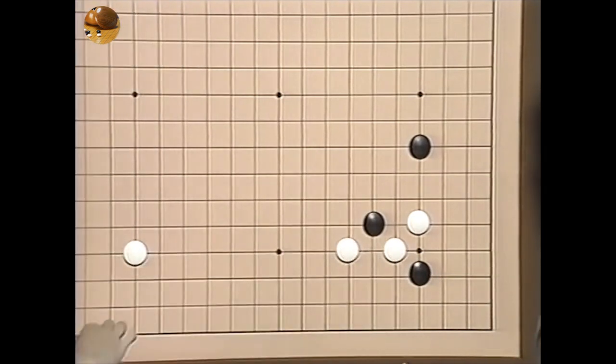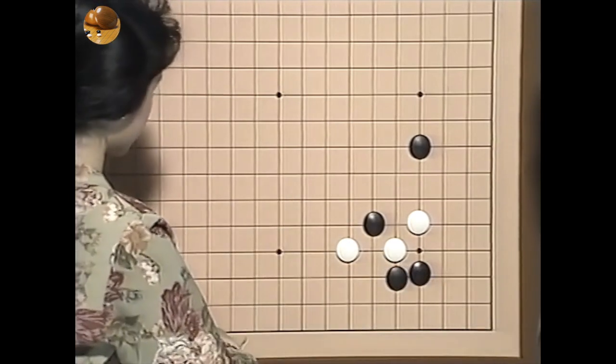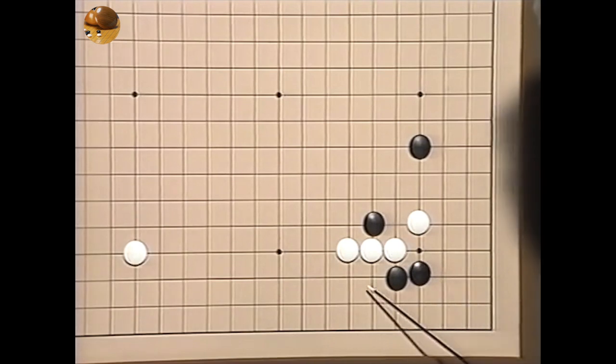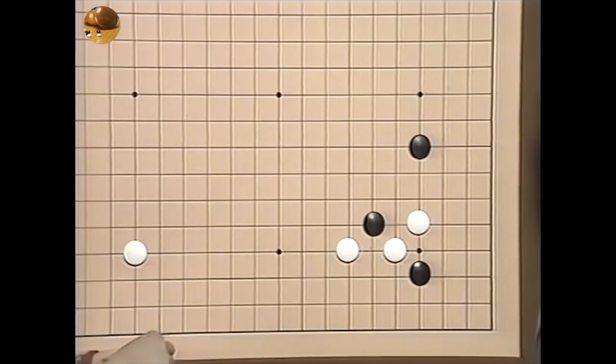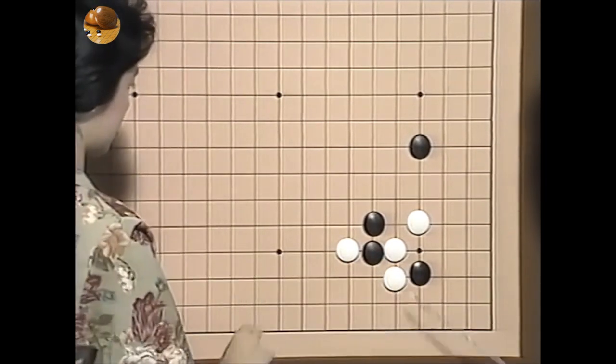大変怖い手は怖い手なんですけどもね、狭間が残ってますよね。これは怖くないんですか？えー怖いんですけどね。まあこういう風に打ったんではもちろん継がれてこれ何のために打ったか分かりませんよね。これをあくまでもですねここを遮っていこうというわけです。その代わり隅は白に開け渡してもしょうがないなという考え方ですね。出ていきまして、白も出る、そして出ちゃうわけですね。